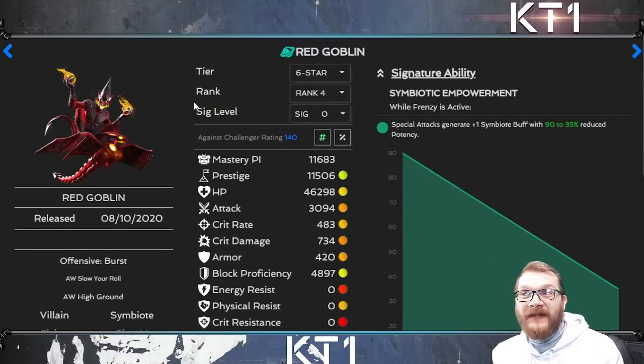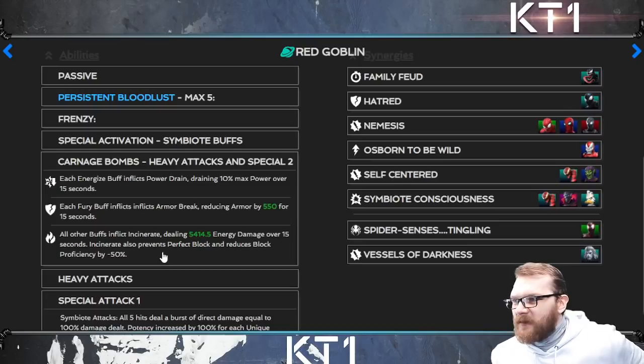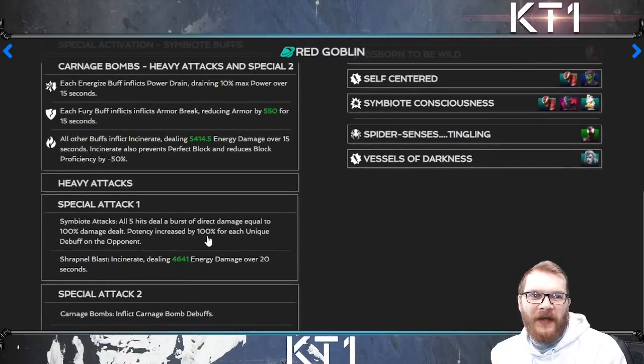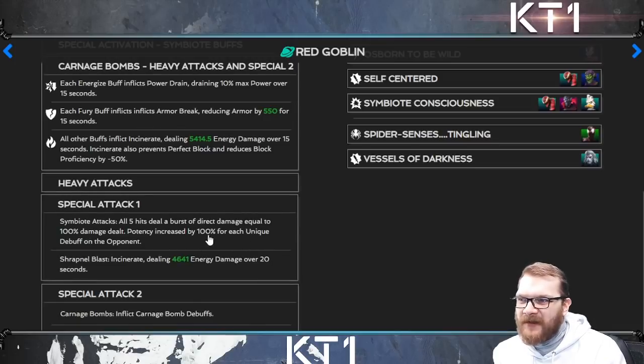Green Goblin arguably benefits the most — there is honestly a huge difference in how powerful this champion is with or without Odin's pre-fight abilities. Whenever you activate Carnage Bomb — via heavy attacks and Special 2 — all buffs inflict incinerate, dealing 5400 energy damage over 15 seconds per buff. Odin's pre-fight abilities give you three incinerates automatically regardless of what buffs you already have. At level one, you also get 100% potency increase of burst damage per unique debuff, so more debuffs from Carnage Bombs means significantly stronger bursts.